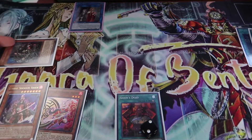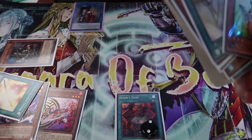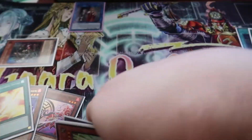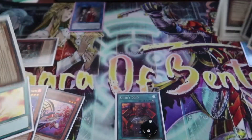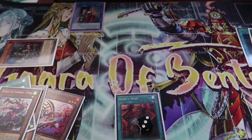Now Kizaru's effect — we're going to chain with Cursed Bamboo. Kizaru is Chainlink 1, Cursed Bamboo is Chainlink 2. Cursed Bamboo lets us add a Golden Bamboo Sword to our hand, and Kizaru lets us add a Fuma to our hand. We then get a third counter onto our Sheen's Dojo.